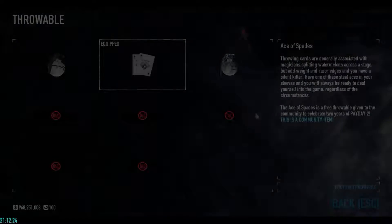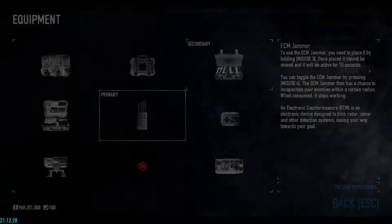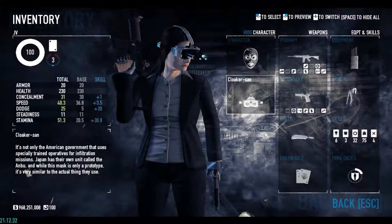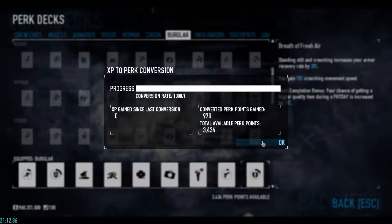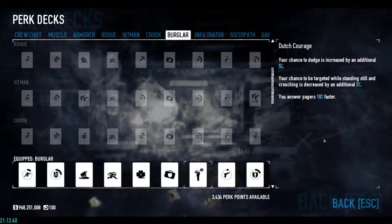My armor: the pursuit. I'm gonna use an ECM jammer and a body bag case, so I have 5 body bags in total. And I'm gonna use Burglar as my perk deck. Now let's get into the mission.